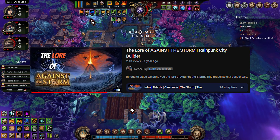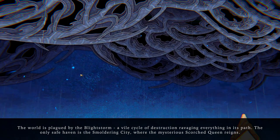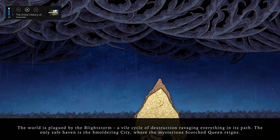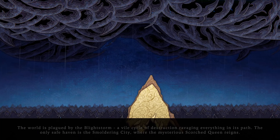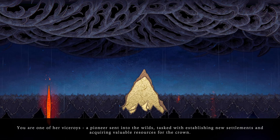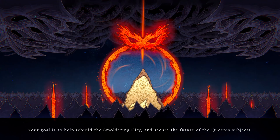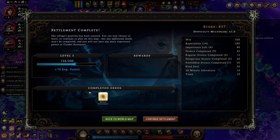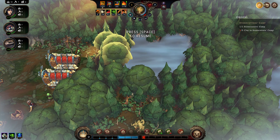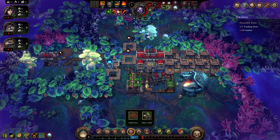I watched an 8 minute lore video to write this section, so you better be grateful. In the world of Against the Storm, it's constantly raining due to the blight storm, and the only safe place left is the smouldering city. The rain carries a magical charge that's dangerous to living organisms due to the mutations it causes, but it's also incredibly useful as it's allowed for the creation of rainpunk technologies. Anything outside the city is going to get absolutely wrecked when the blight storm fully manifests, and you are an envoy — a person that directly communicates with the queen, a character we know nothing about but must serve — to establish settlements and send resources back to the city. There are a few characters in the world, such as Pervin Runebeak, a little platypus that'll follow you around and send new villagers to you every few minutes, but I'll leave the story stuff there.